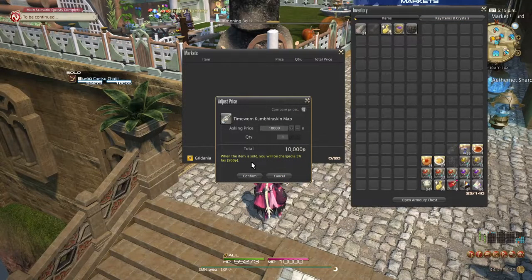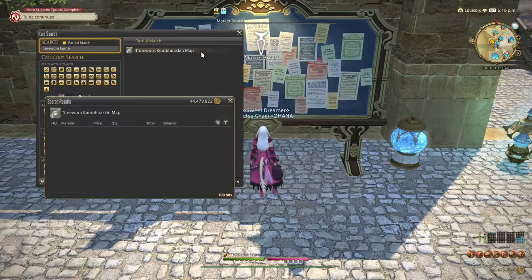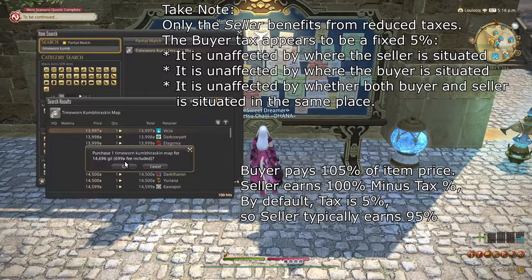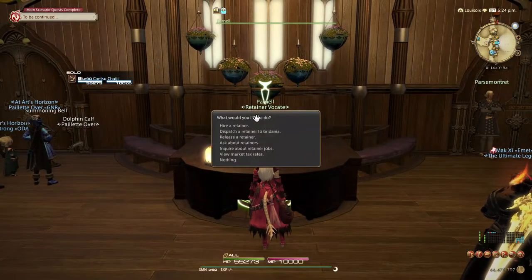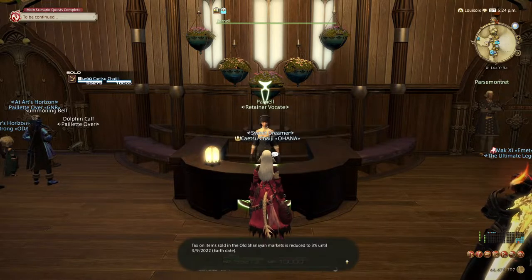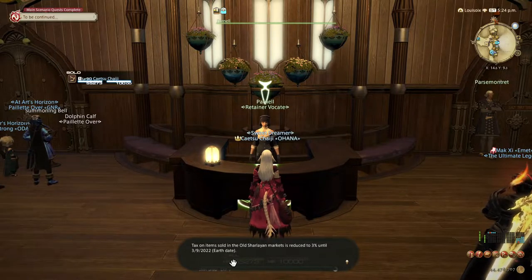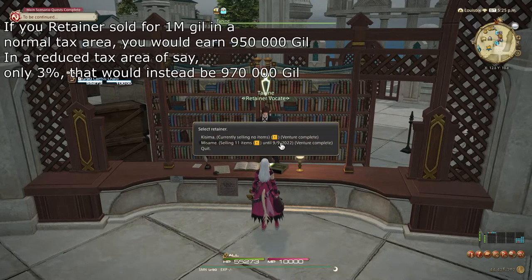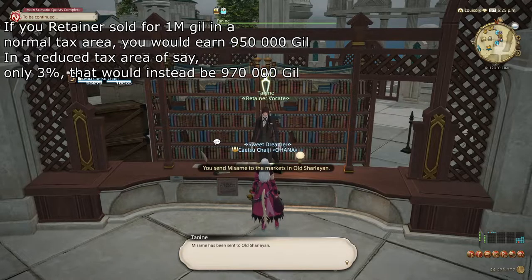Returning to your sale, you may have noticed the line at the bottom regarding tax. Depending on what city your retainer is situated in, there will be a certain amount of tax on all market board sales they perform. If your retainer is in a city with a 5% tax rate, then 5% of the profit you would have made on the sale will be deducted. Additionally, the buyer will also be taxed 5% extra of the total price — in other words, the buyer pays 105% of the price and you earn 95%. To inspect tax rates in different cities, talk with any retainer vocate and choose the View Market Tax Rates option. You may see some cities with a Reduced Tax Rate — choose the city to get a detailed explanation including the exact rate and when it changes. To move your retainer to a city with a more advantageous tax rate, visit a retainer vocate in that city and choose the Dispatch a Retainer option. If you wish to optimize your revenue, this can be worthwhile.